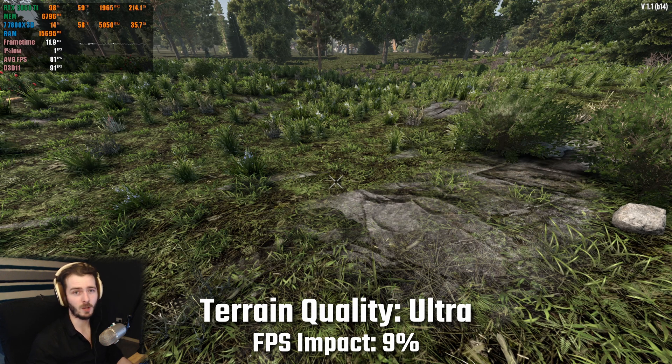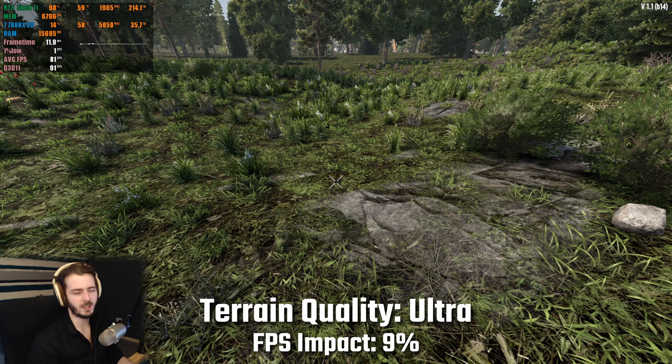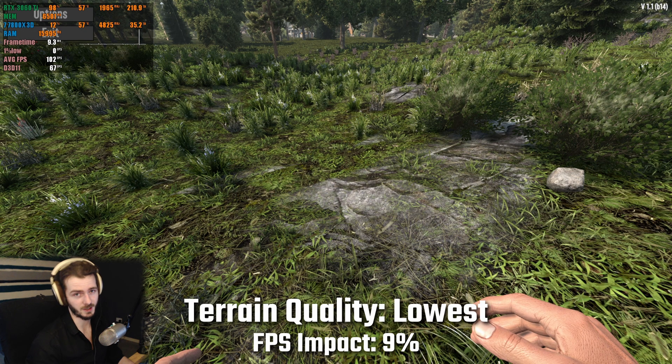Next up is a setting that caught me by surprise as to how intensive it actually is — terrain quality. Going from the lowest settings to the ultra settings I saw an fps reduction of around 9% for this setting.